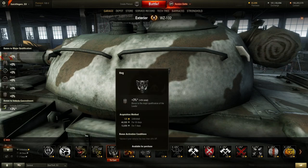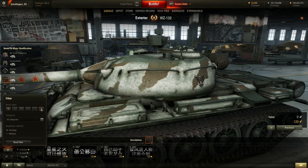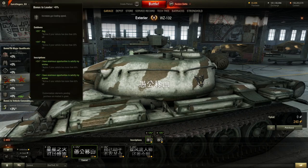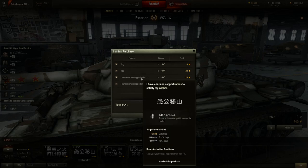That's right — you can have specific bonuses for a loader that will increase his base crew skill by 3% per emblem that you choose. So I can have a hog on one side, maybe a hog on the other, and also find some loader inscriptions which could boost my loader's skill by up to 12%. Once you've decided on all your purchases, you can see them itemized and decide whether to purchase them. I do like some of the translations — apparently this means 'I have enormous opportunities to satisfy my wishes.' I think that might have been lost in translation.